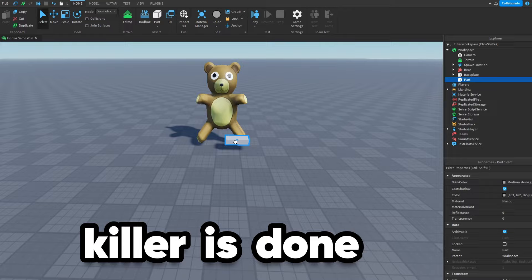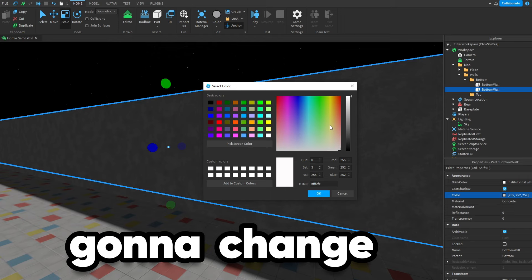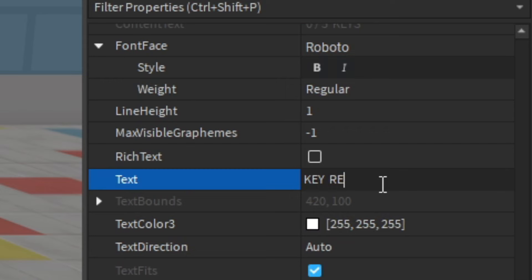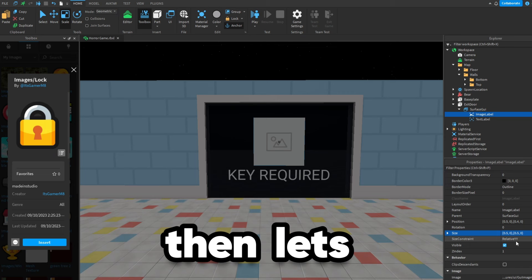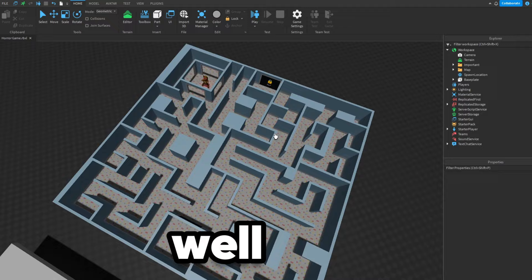Now that the terrifying killer is done, we can make the map. Let's look for a texture for the floor — this one could work, so let's paste it in. Now let's make it huge. I think I'm gonna make like two walls, and I'm gonna change the top one to blue. I was thinking of making it so you need to find like five keys to escape, but I think I'll just make it need one. Then let's add in a lock. Looking good. I think I'm gonna make like a maze or something.